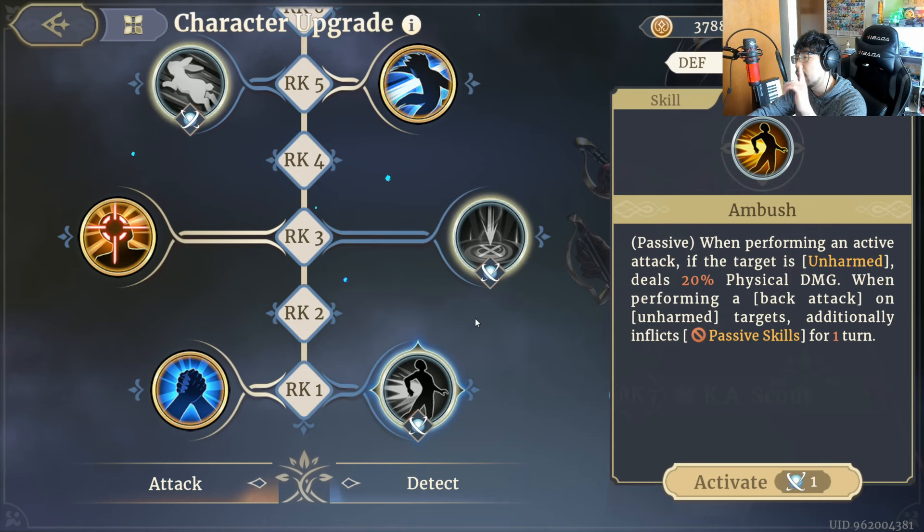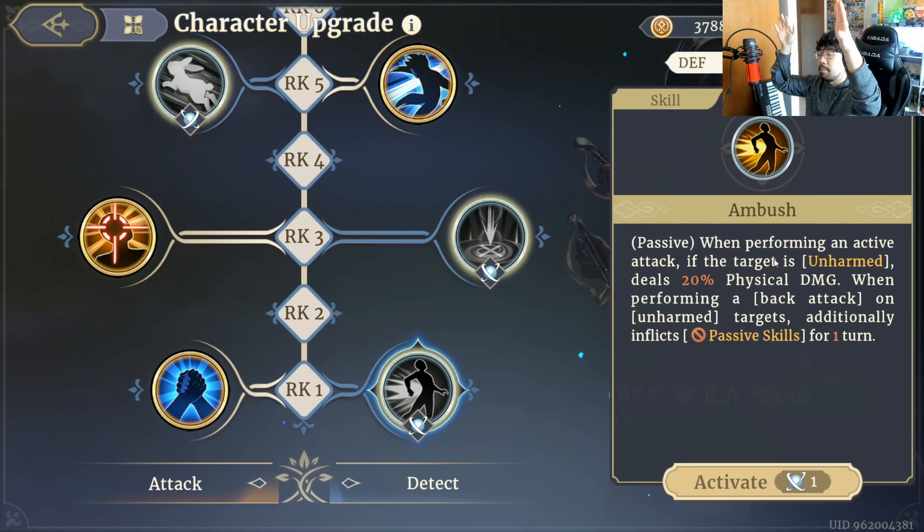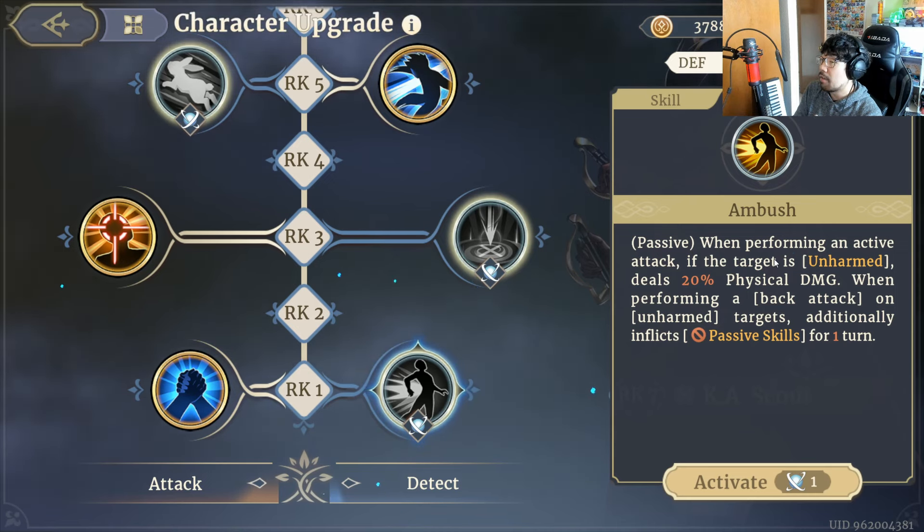At RK1 you want to pick up Ambush. Basically what this does is if an enemy is unharmed — they have full HP, like at the start of the map or they're in the back and you haven't reached them yet — you deal 20% more physical damage. This pairs really well with her trait where she does 30% more damage from the back or side. If you are the first one to the target, which Crimson Falcon most of the time will be, and you attack from the back or side, you gain a huge damage boost if they haven't been touched yet.